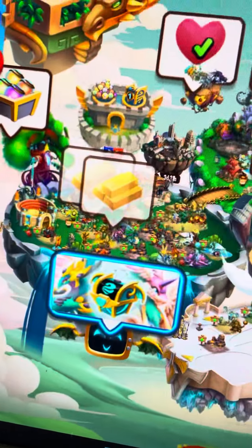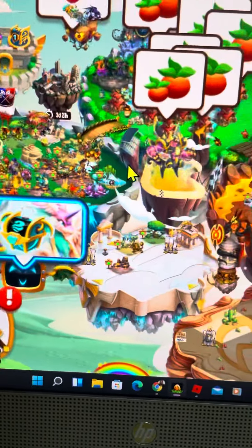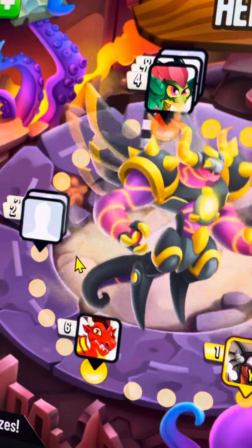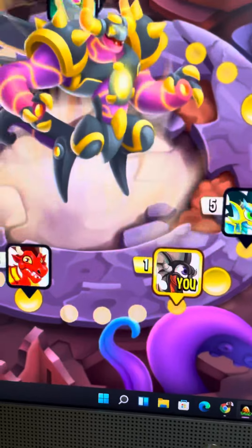I'm ready today - this is my Dragon City world tour. So this is like the heroic race area, which I can do now. There is this person - this is the heroic dragon.